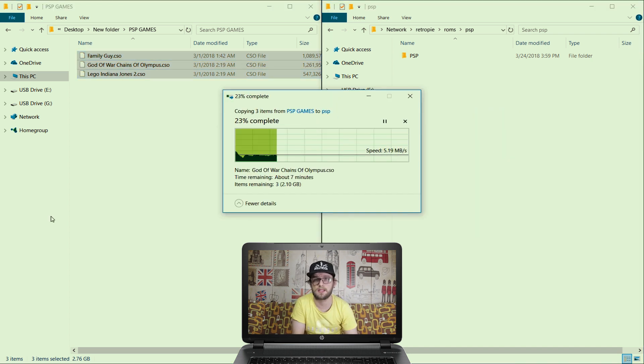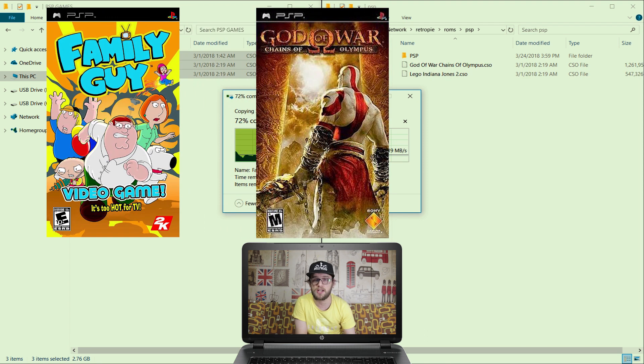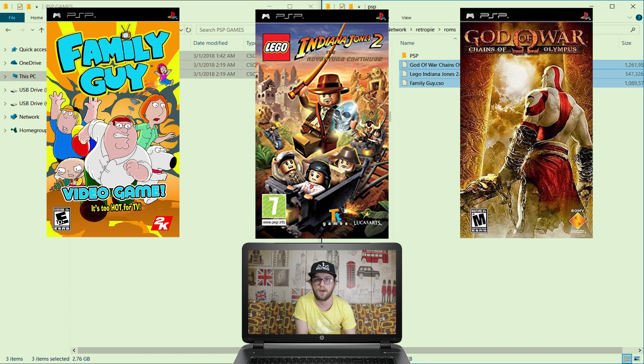Today we're going to look at three games to check out how they run on this PSP emulation. We're looking at Family Guy, which according to the compatibility list has issues but is OK to run. Then God of War: Chains of Olympus, which according to the list does not run at all, so we'll see how far we get. And finally Lego Indiana Jones 2, which apparently runs OK.